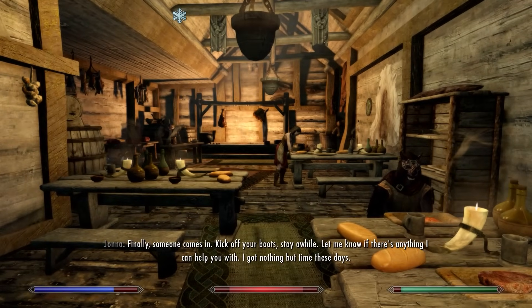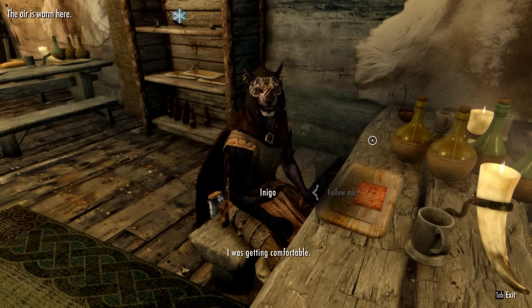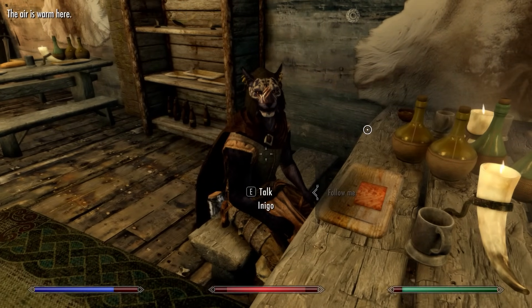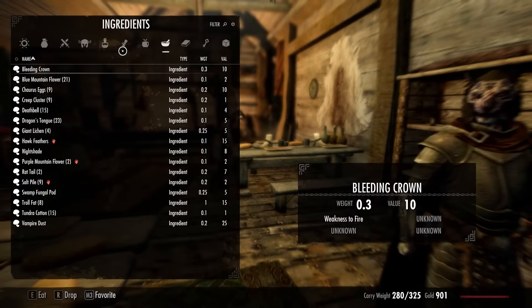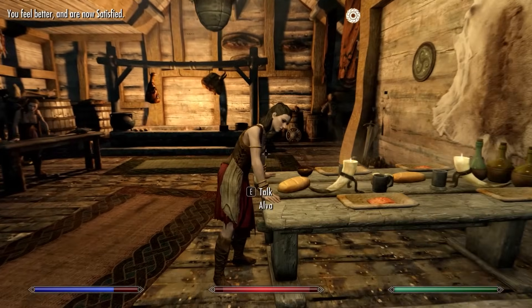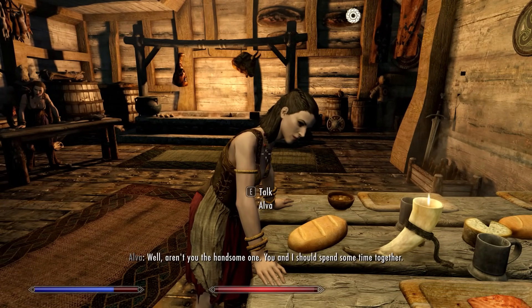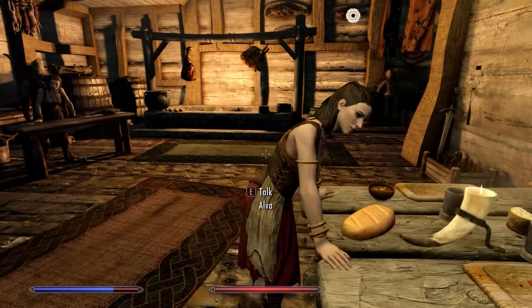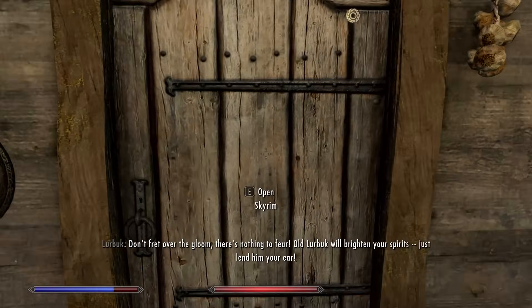Wait — is that Alva right there? It is! Quickly fetch Inigo for a bit of backup. We spot her: 'Come with me, my friend — we're about to get very uncomfortable.' She immediately tries to charm us: 'I hear you put Laelette out of her misery. Well, aren't you the handsome one — you and I should spend some time together.' Nice try.